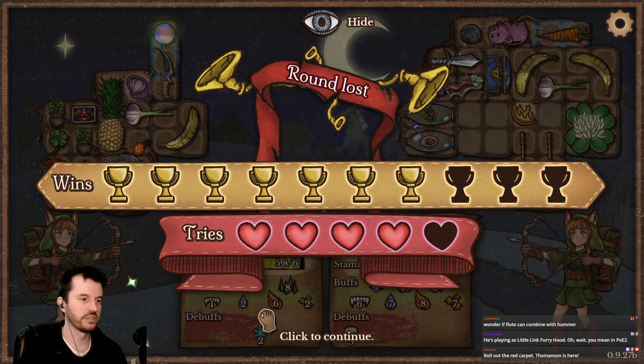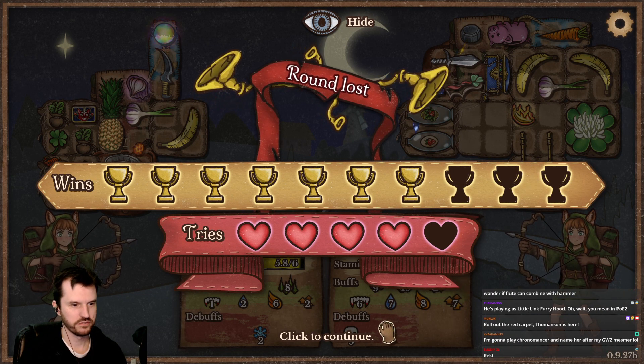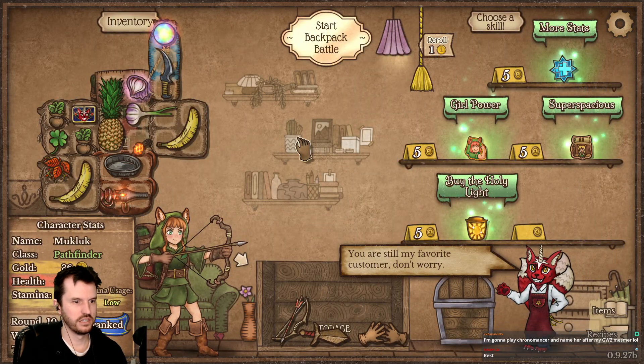I lost to Manson — I was doing okay, I made her use both her health potions, but then she got me after that. She suddenly has a ton of buffs, oh my goodness.